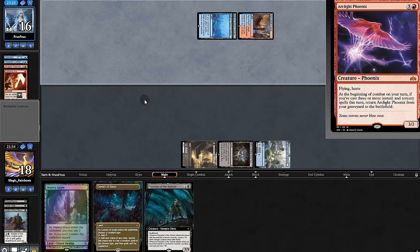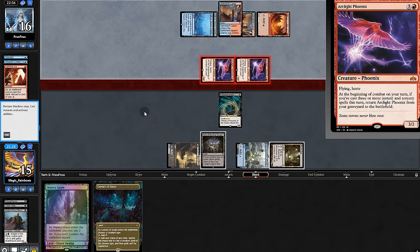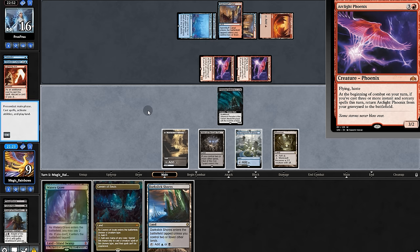And now the Lightning Axe, discarding Phoenix, which we'll get back here. Need Vault — play Preacher and pass. The hardcast Phoenix spanks us for six.